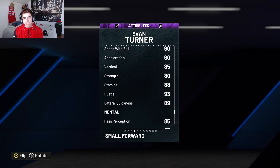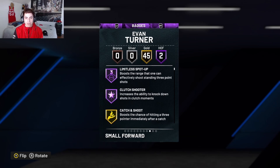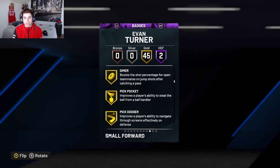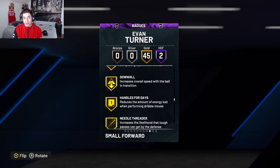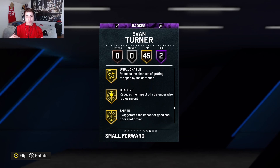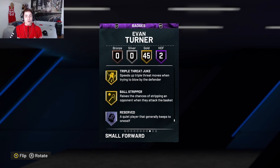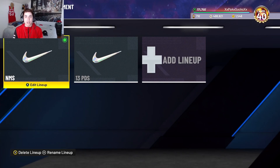His tendencies include a 72 pass interceptor tendency, 68 on-ball steal tendency, 68 contest shot tendency, and a 34 block shot tendency — so defensively this card is not looking too great. He comes with two Hall of Fame badges: Limitless Spot Up and Clutch Shooter. He also has 45 gold badges including Catch and Shoot, Acrobat, Post Technician, Ankle Breaker, Hyperdrive, Brake Starter, Good Hands, Dimer, Clamps, Quick Chain, Interceptor, Pogo Stick, Rim Defender, Dead Eye, Sniper, Green Machine, Hot Zone Hunter, Unstrippable, Bullet Passer, Volume Shooter, Fast Twitch, and more.